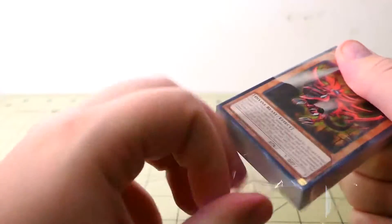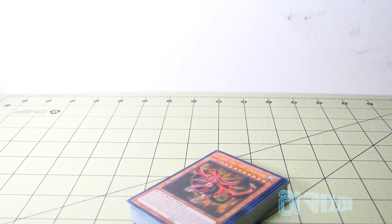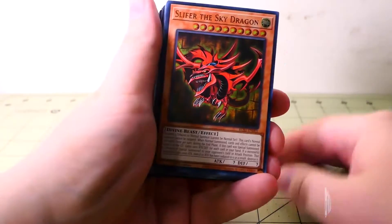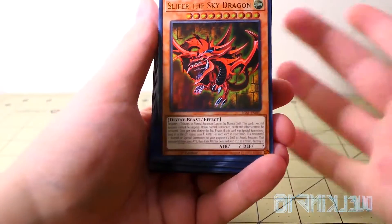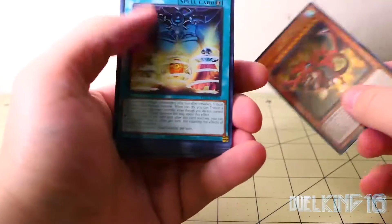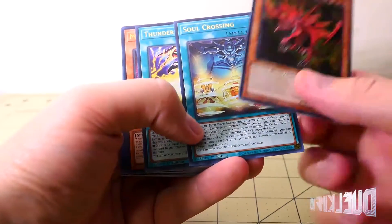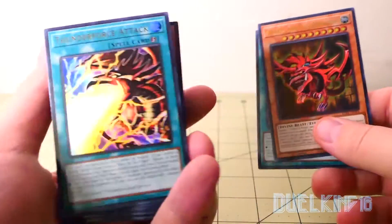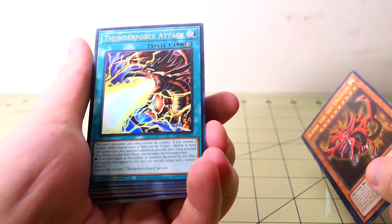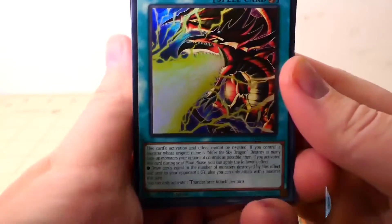Come on, get it out of there. I kind of wish they did the alternate art for the Egyptian cards — the autograph collection art. But I still love the Egyptian god cards. So of course we have Slifer the Sky Dragon and Soul Crossing. Thunder Force Attack — I believe that's Slifer's signature attack — so let's go ahead and read that.